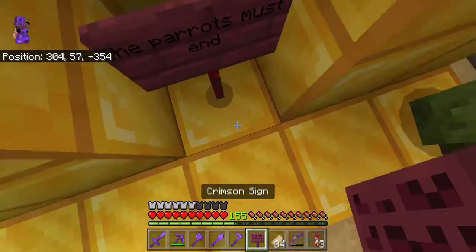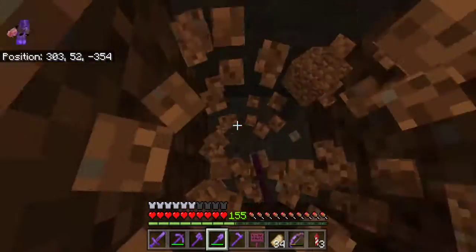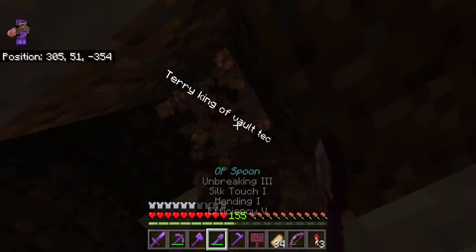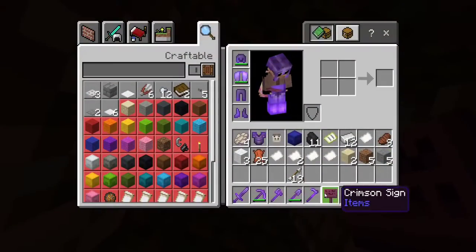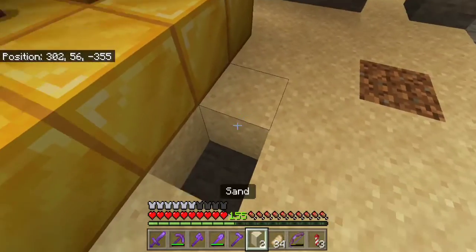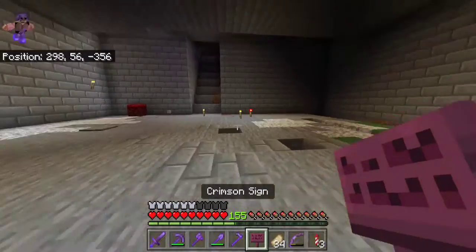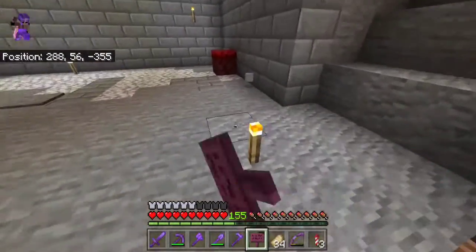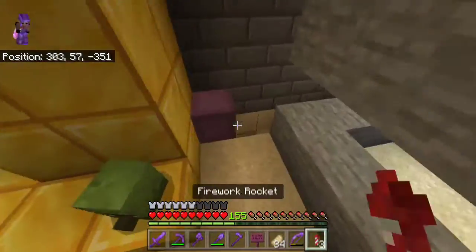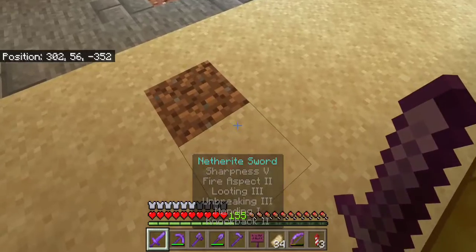That would be a good prank - we need to bury it deeper, actually. Because otherwise, wait, is there anything I'm doing here? We just need to bury it so we can't hear the sound at all. There we go. He's falling down now. And there we go - should be able to hear him from here. The parrots must end. Then we're going to take out the torch as well, just put it in - yeah, because it looks like it has to be abandoned.